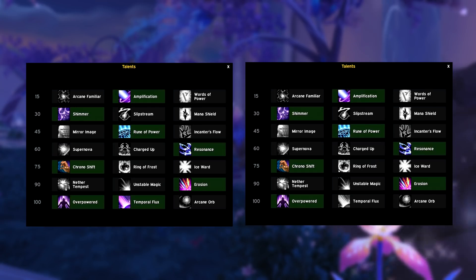Rune of Power or Enchanter's Flow? Arcane is all about bursting down targets, blowing up everything and doing as much damage as possible — that's why Rune of Power is the strongest choice. With affixes like Quaking and Volcanic it might seem near impossible to line everything up, but practice makes perfect. Even I'm still making mistakes while playing Arcane.